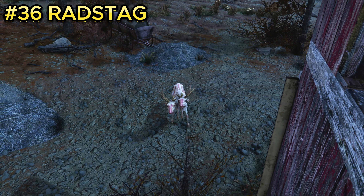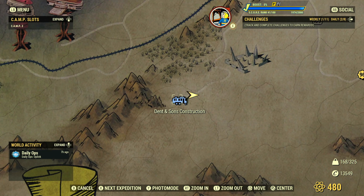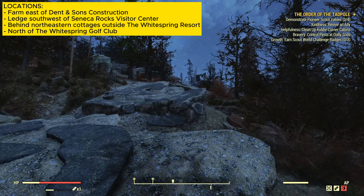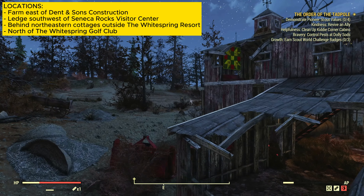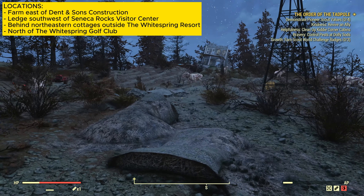Enemy number thirty-six is the rad stag. They are located at the Denton Sons Construction site. Once you spawn in, turn completely around, walk down the path until the road breaks up, then turn a little to the right. You should see a broken down red barn, and right behind it there will be about six to seven rad stags.